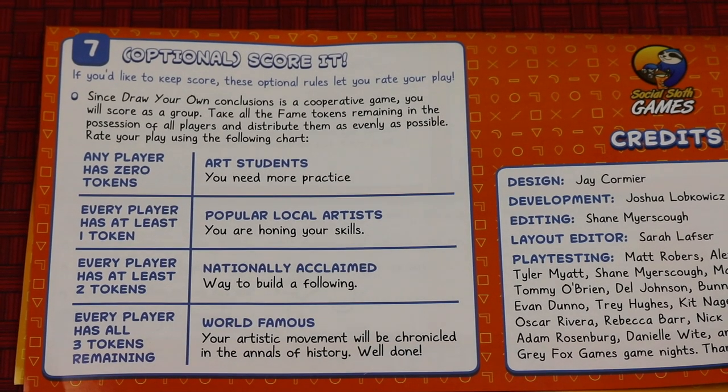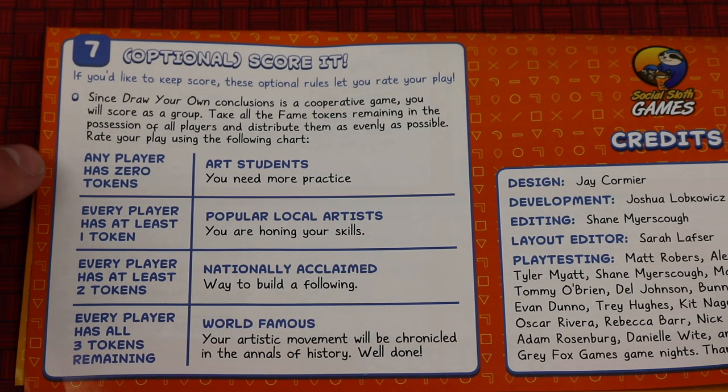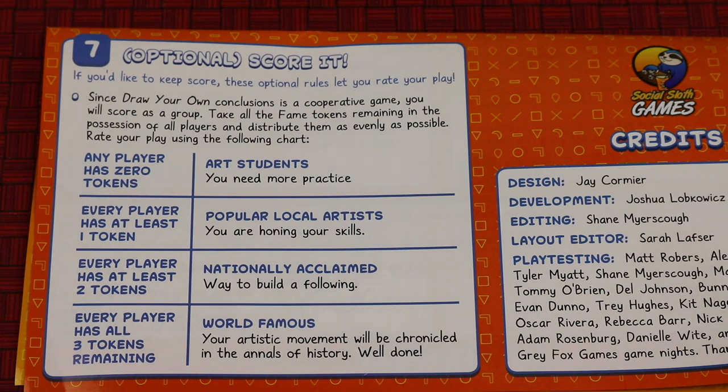After everyone has played and guessed, you can optionally keep score. The scoring is based on how many tokens you have remaining. If any player has no tokens, you need more practice, but if all players have all three tokens, you're world famous, and so on. That's a way to score if you care to do so, and that's pretty much how you play Draw Your Own Conclusions.